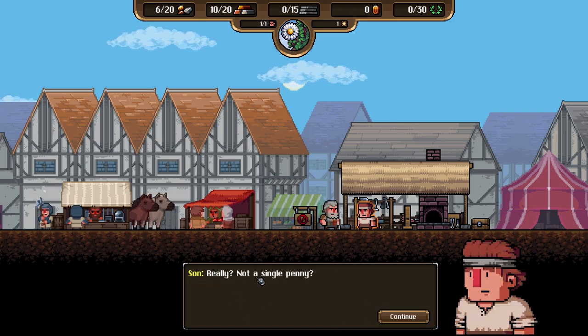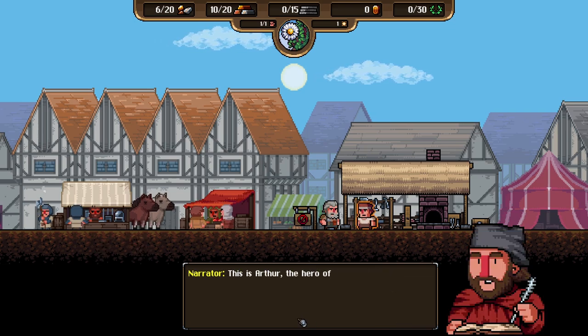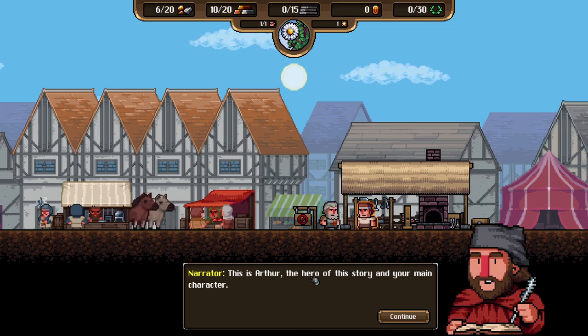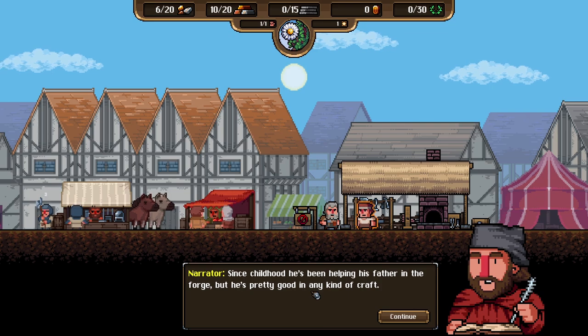The narrator introduces our character: 'This is Arthur, the hero of this story.' We're playing as Arthur. Since childhood he's been helping his father in the forge, and he's pretty good at any kind of craft. We can control and move the camera, zoom in and out. Then Father says: 'Arthur, make some ingots at the smelter - we have a lot of work today.'